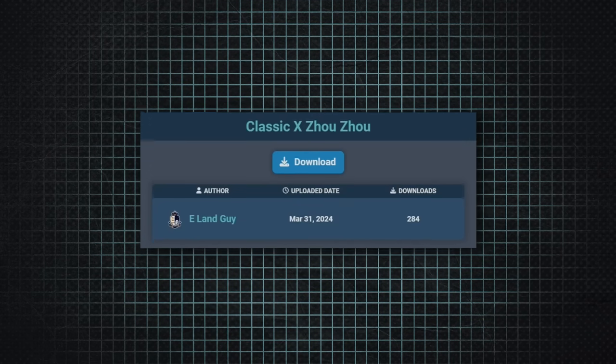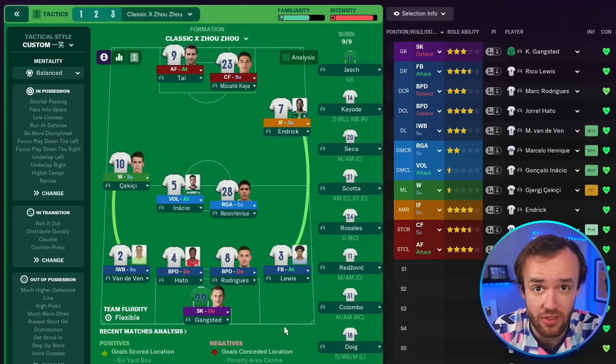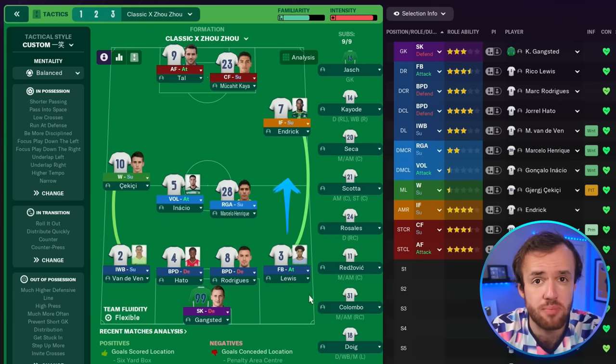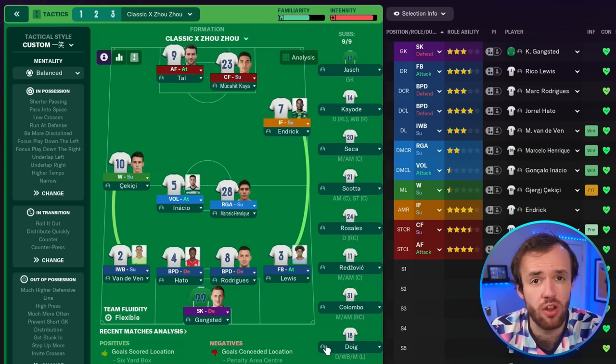Now it's time to start handing out medals, because the bronze medal finisher — the 3rd best tactic in Football Manager — comes from eLandGuy. It's the Classic X Juju. Simulated 9,600 times on the latest patch, this tactic is so satisfying. It is incredibly balanced: there's a Segundo Volante who departs and is replaced by an inverted wingback, an inside forward on support replaced by a fullback on attack who occupies wide space, and a Regista who becomes the playmaker behind all the players making runs into the box. It works like an asymmetrical 4-4-2.